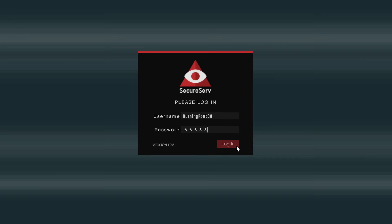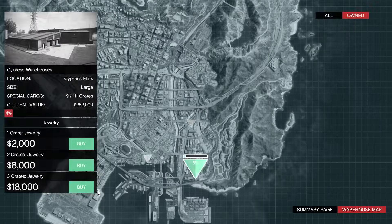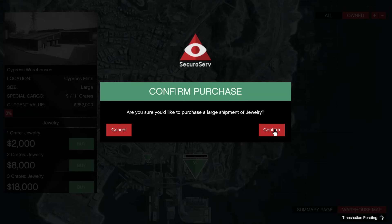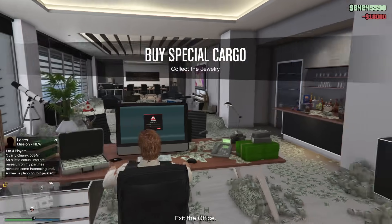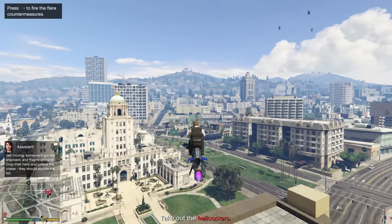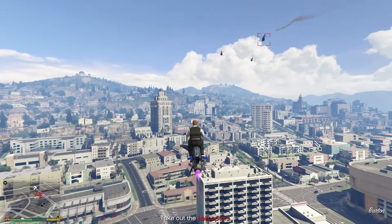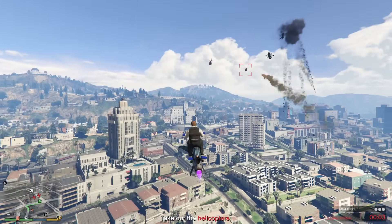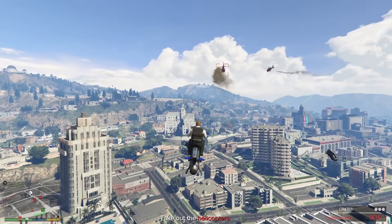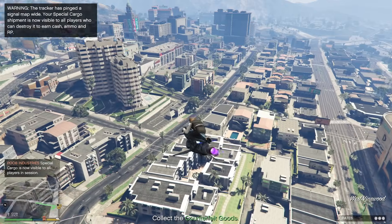This glitch only works if you get three crates. If you get the singular crate vehicle you're going to be about as fast as you possibly can anyway. We're going to source here and hopefully get a three-crate mission — if not, give me a couple of attempts. We're finally getting a mission which involves singular crates, so all we need to do first is take out these helicopters in front of us, which is very easy.